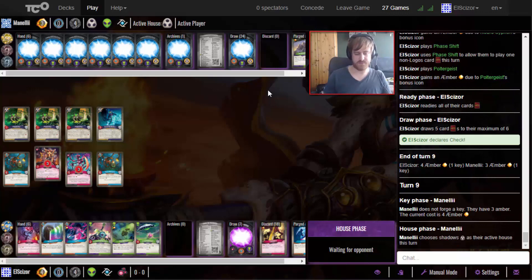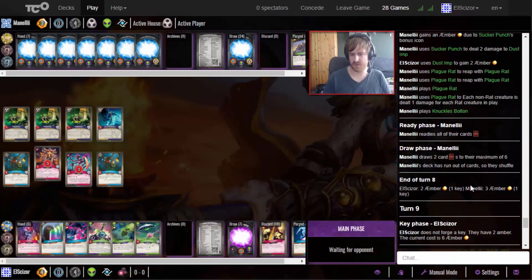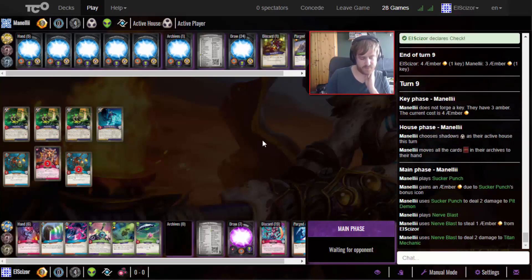He goes Shadows again - if he plays another Plague Rats my True Barrel will die and I will get the key since I gained five amber. He could steal one with the Nerf Blast - wait, he didn't actually use the Sucker Punch earlier. He could use the Sucker Punch to kill my Pit Demon. Then he could reap four times which also makes sense. And there is indeed the Nerf Blast - he just reaps a whole lot to be at check himself.